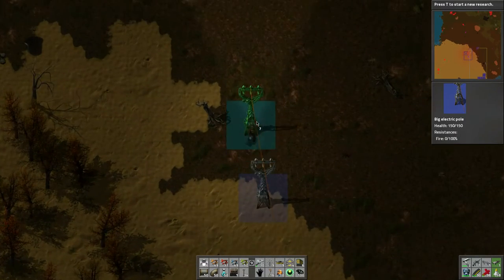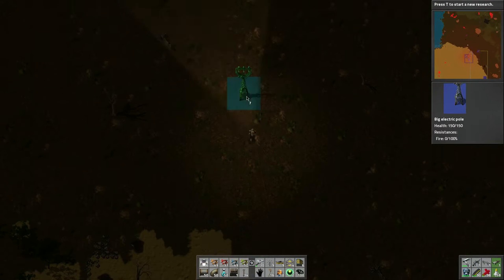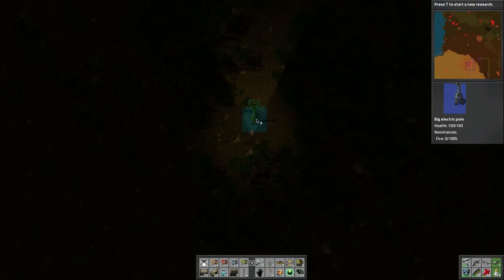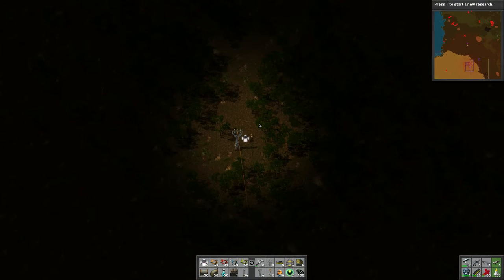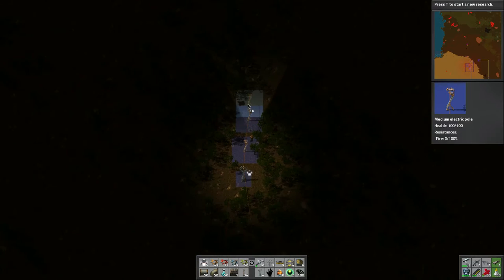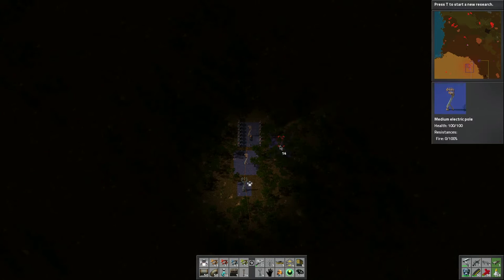We're going to start with that first alien camp up top here. Hopefully there's nothing in the way — let's take a look. Different direction there, so we're going to go up into this direction since it's encompassing everything. It's dang trees everywhere. There we go — it's dark again. I feel like I'm close but I think those are it right up there. Let's put some laser turrets down just in case — these should keep us relatively safe.